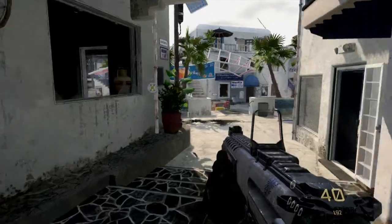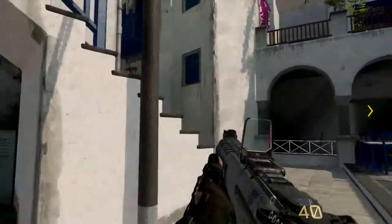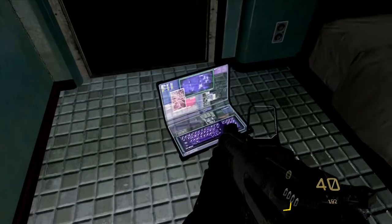Intel number two: as soon as you come into this marketplace, turn left, go up these stairs, look at the bed — it's on the floor on the left-hand side.